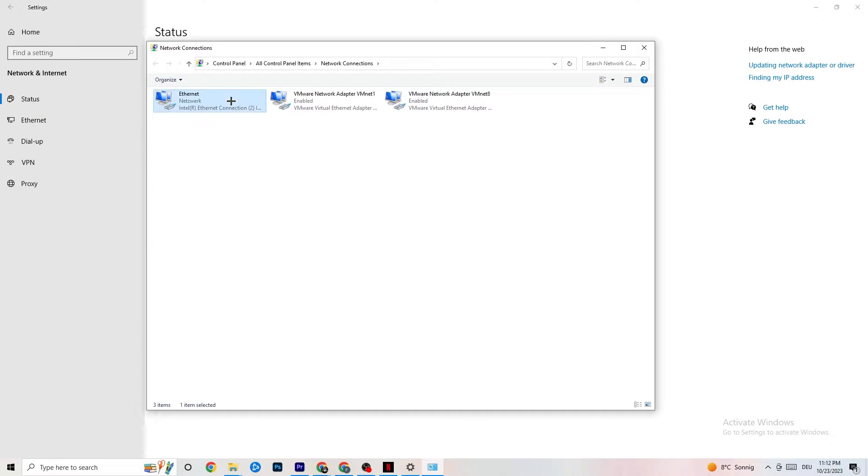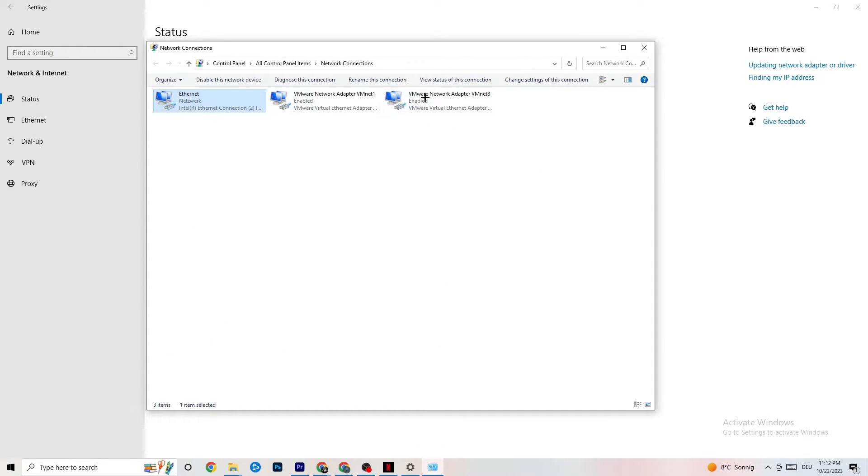In the adapter settings, you can see which connection you're using — Ethernet means you're using a cable, and Wi-Fi means wireless. Right-click your active adapter — for me it's Ethernet — click Disable, wait a moment, then Enable it again. Wait patiently and once it's back to connected, you're good.